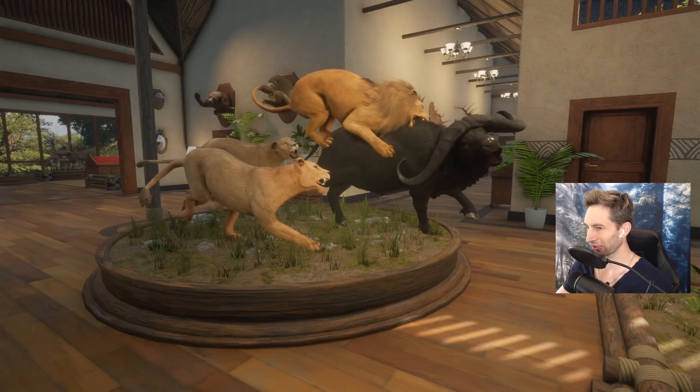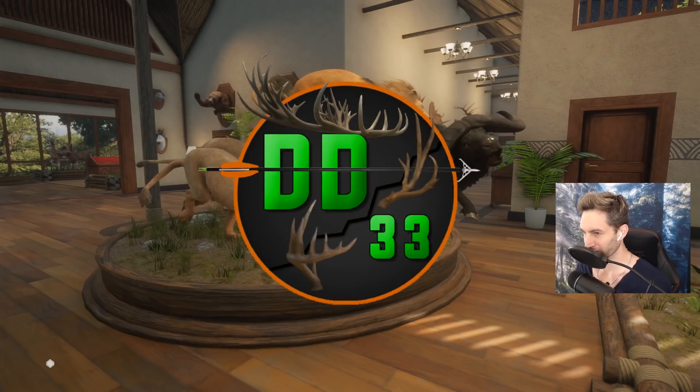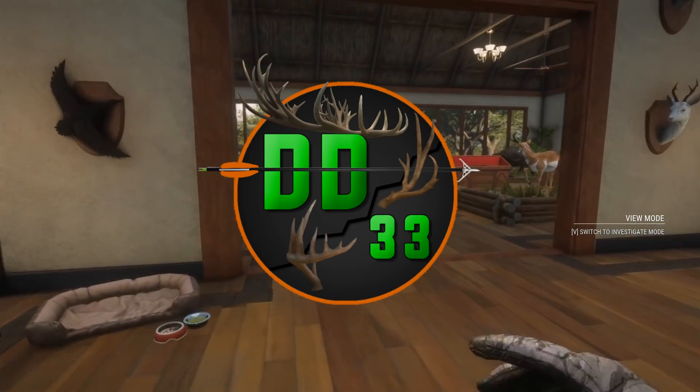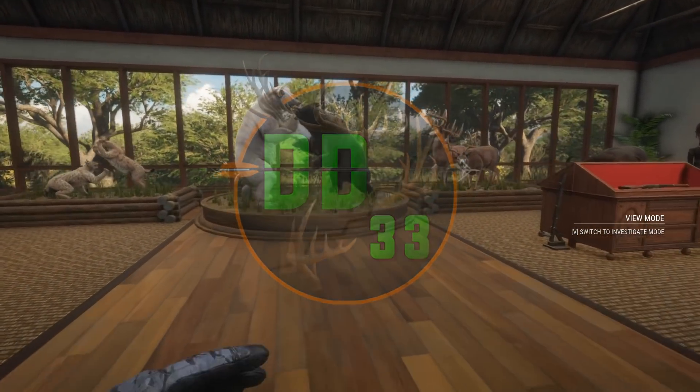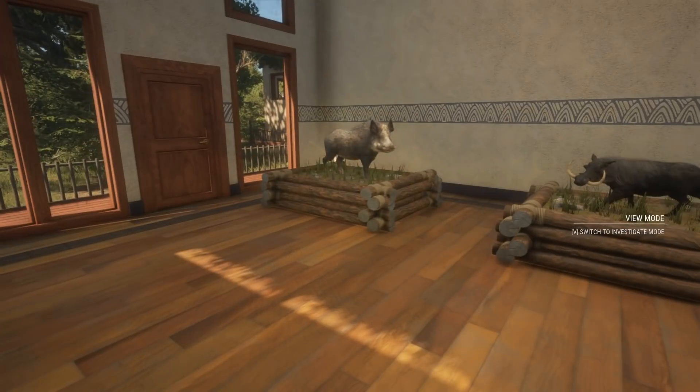I've been thinking about this for a long time. We have so many really cool animals and I wanted to have them all in one trophy lodge, but the problem is we actually have too many animals to fit in one. So I thought of a solution: we're gonna have two main trophy lodges. This one here is already pretty much full, and now we have a lot of other animals to put in the second trophy lodge. Welcome to our second ultimate trophy lodge.